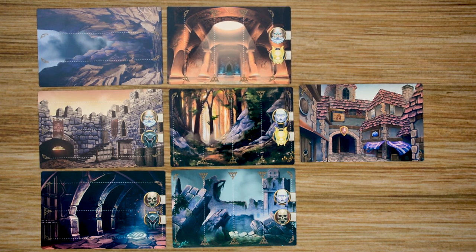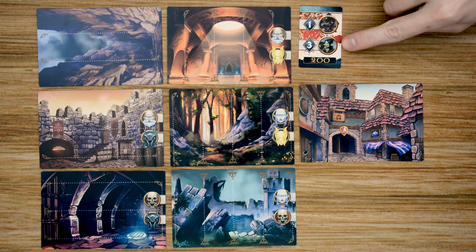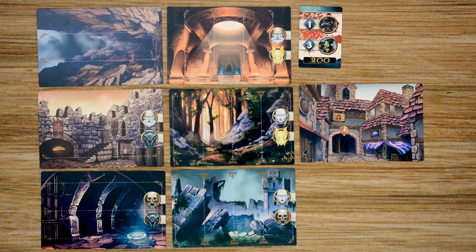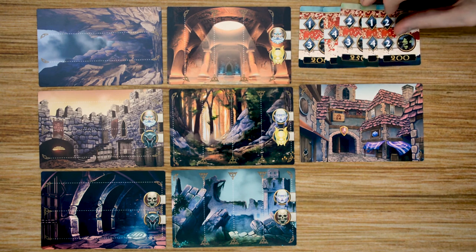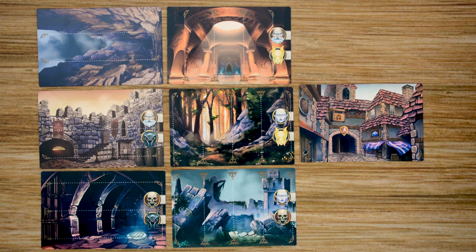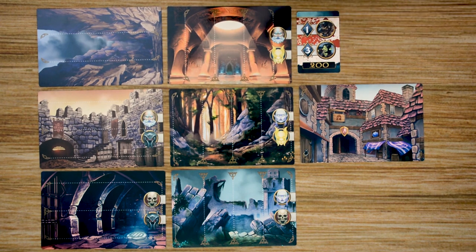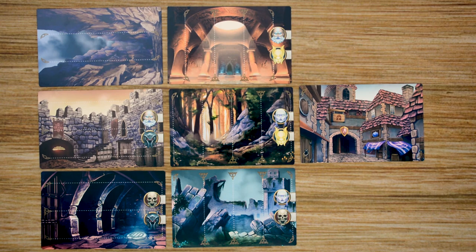Each time you move into a location, you'll be able to encounter the enemies there. You'll reveal an encounter card that shows you the number of enemies, and if you defeat them, the number of gold that you're going to receive. After the first time that you go into a location — let's say we go to the temple — if we go to a new temple a second time, we will encounter an encounter card and a mini boss. Then the final time we encounter a temple, we will go up against an encounter and the Dark Lord. If we're able to defeat him, then we have won the game.